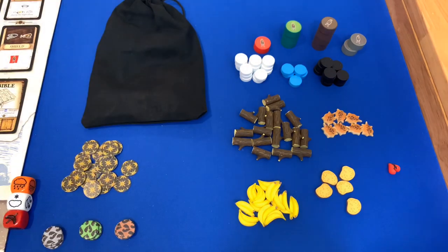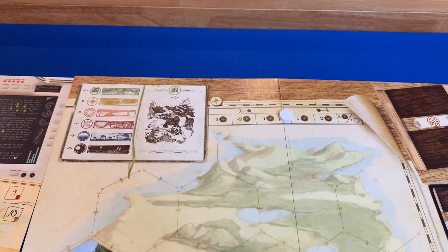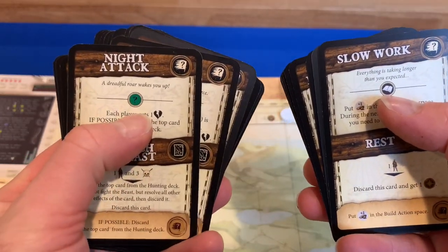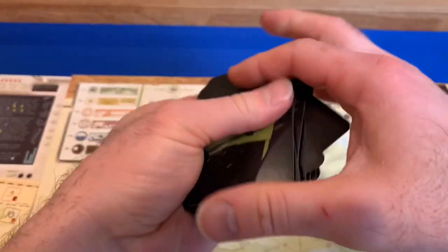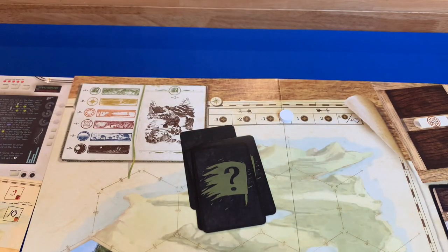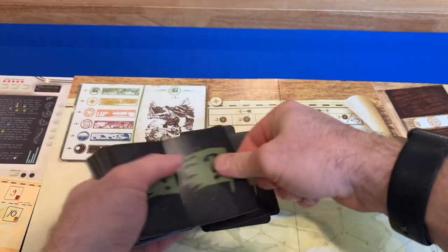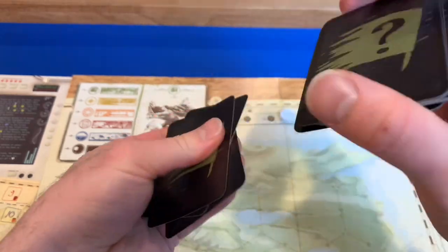Now we create the event deck. We separate the card deck into cards with books and cards with adventuring symbols. Then we shuffle each and draw half to match our scenario. Our scenario has 10 turns, so we take five book cards and five adventuring symbol cards, combine and shuffle them. This becomes the event deck we'll have to deal with over the course of the game.